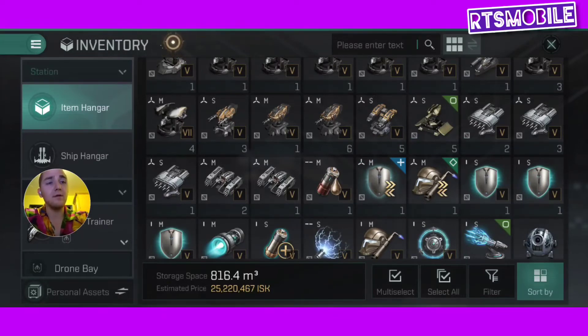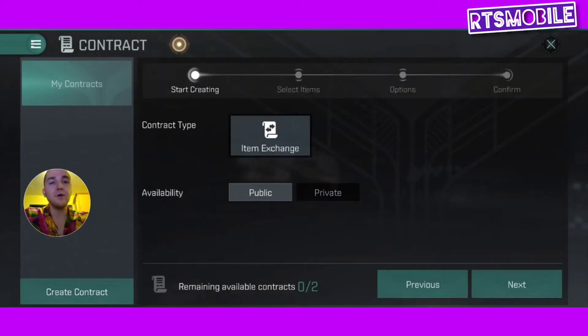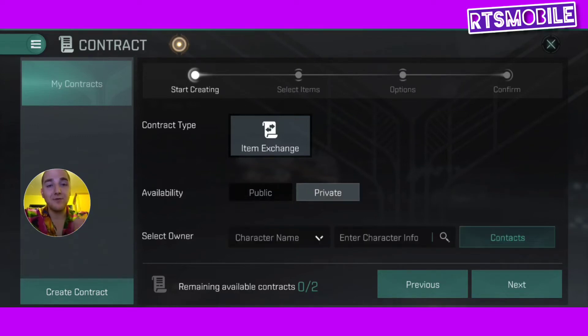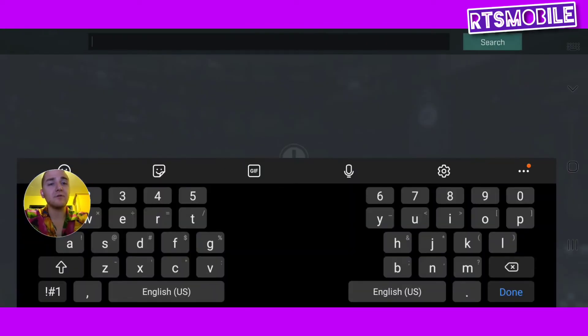The next thing we're going to do is go through how to create a new contract, because this is really where the questions start. You go down here to Create Contract. You're going to go to Item Exchange — it's already selected. The next thing you need to know is you definitely want to make sure you select Private if this is a private contract to another individual — let's say you're selling to a specific person. Then you go down here and you can sort by character name or ID number.